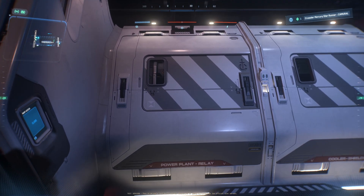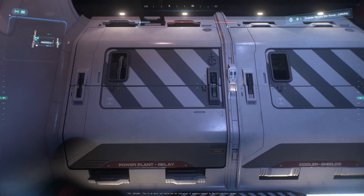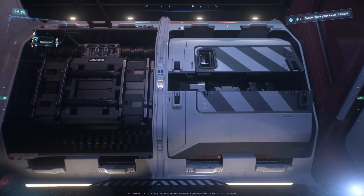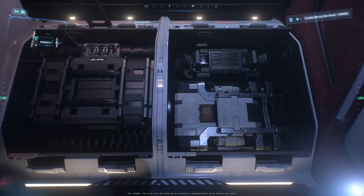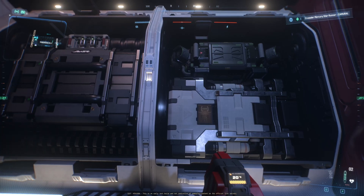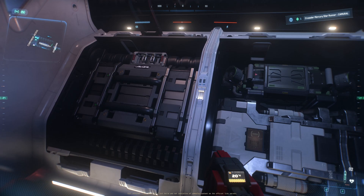Let's open the components. Here we have power plant, coolers, and shields. And again, side by side. So very likely if one component gets hit, the other components are getting hit too. And if one component starts to burn, it's very likely the other components are burning too, because fire spreads. But did CIG even spend one second to think about redundancy, to think about safety? My guess is no.